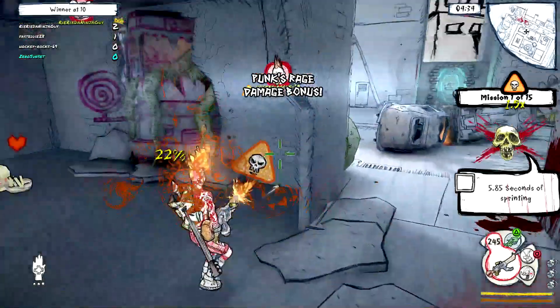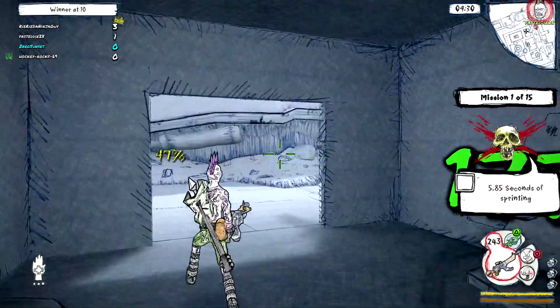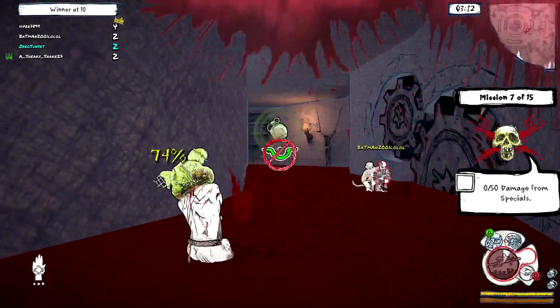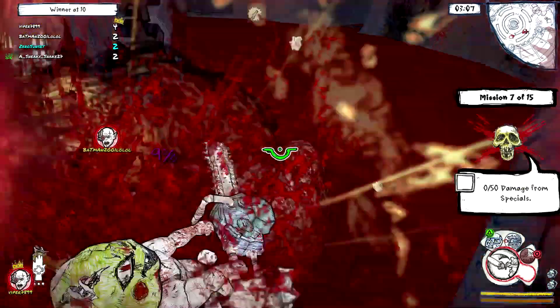Draw To Death is an online third-person arena shooter with a ton of artistic backing and solid gameplay. It's a shooter with some charm, and that's what really stands out about it. If you've ever been that kid in school who used to draw characters in your notebook, like I was, then this game is that brought into reality.